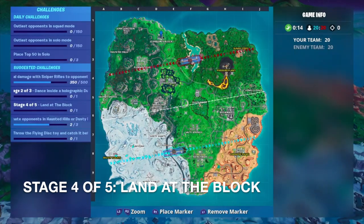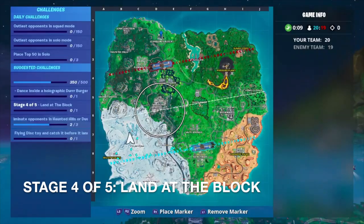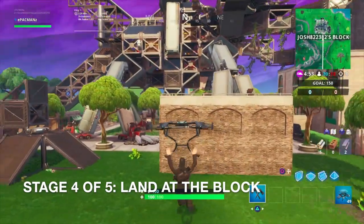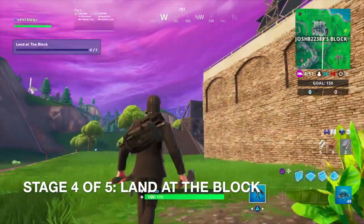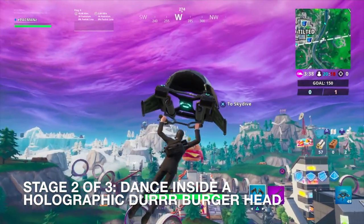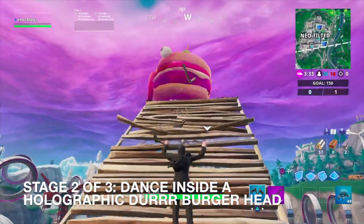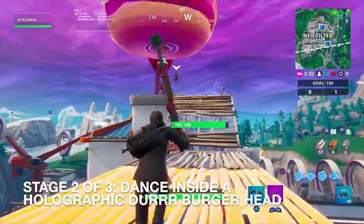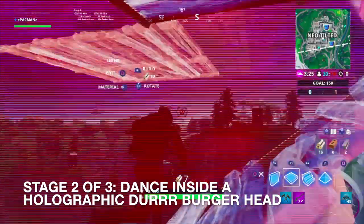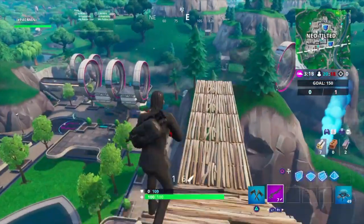For the holographic Durr Burger, we're going to go to Neo Tilted. But since it's already in the circle, we'll come back to it. First we're going to land at the block. For the holographic Durr Burger, you guys can see it here in Neo Tilted — we just got to dance in the middle of that. Let me get that challenge complete. We got that challenge done.